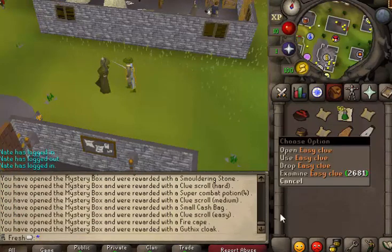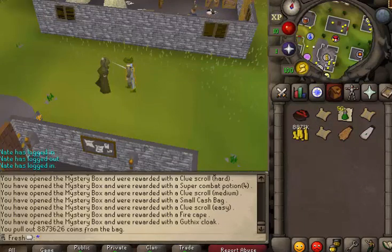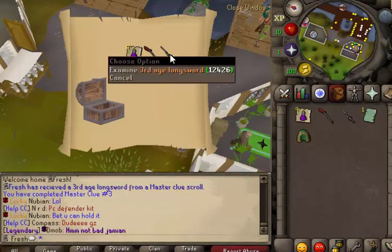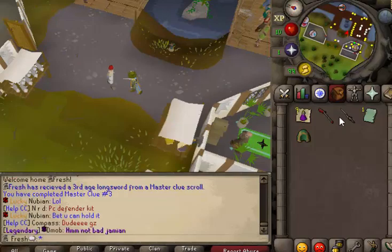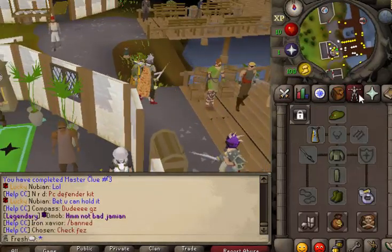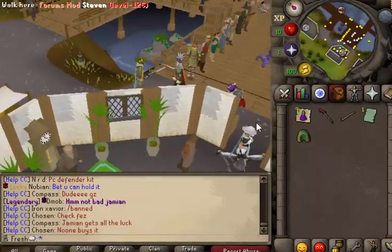Medium, hard, easy cash bag — I just got a third age long sword! I wasn't gonna record because I figured I wouldn't get anything; I was only gonna record if I got something good. I just got a third age long sword. Can I wield it? Yes, you can wield it — nice! That is the ultimate fashion-scape right there.